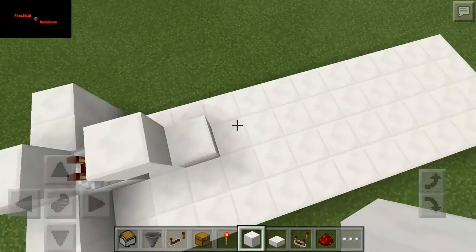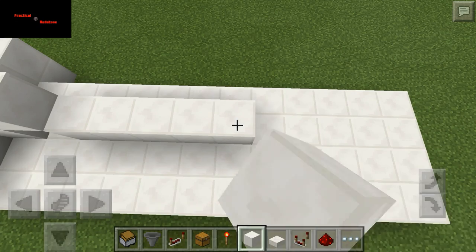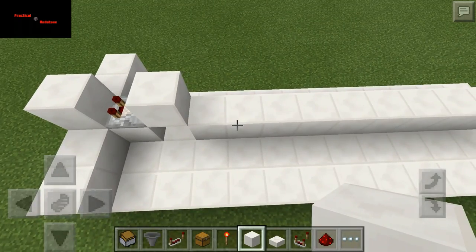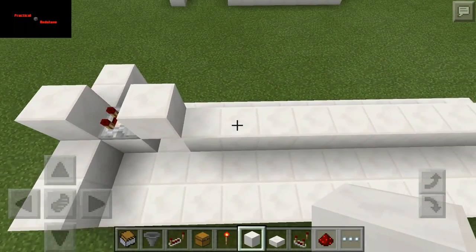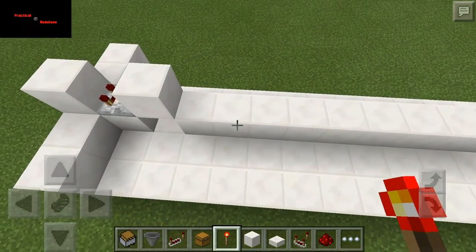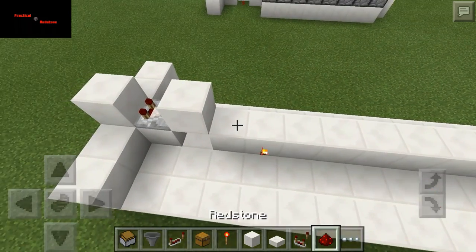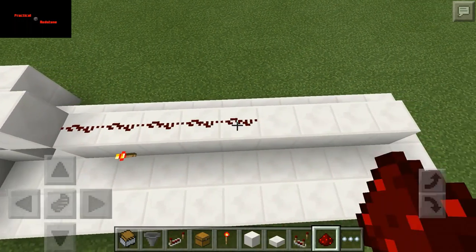You're going to go nine spots — six, seven, eight, nine. The reason you're going nine spots is so that you have your first one that's powered here. You don't put anything here. You're going to put your torch here so that when it's on one, this one is on — because remember, it's an adding and subtracting game.